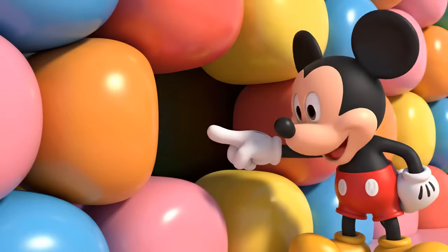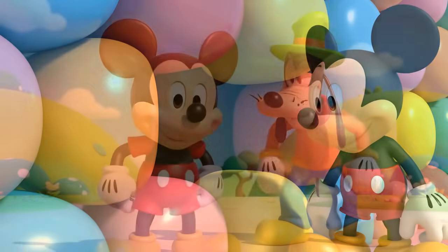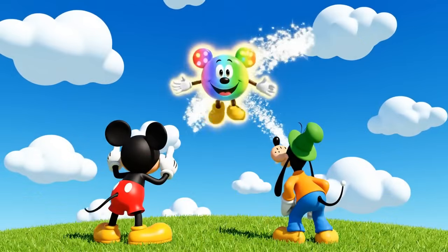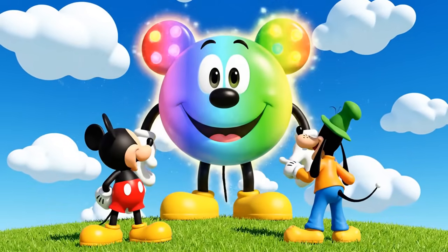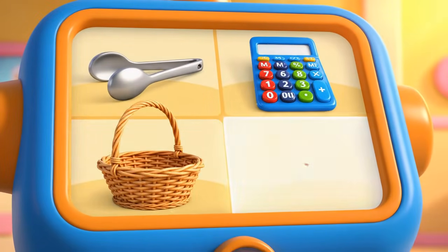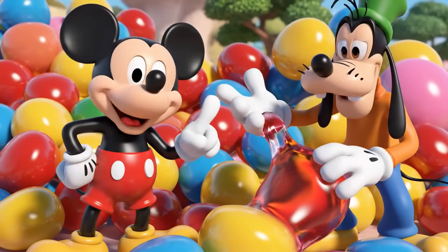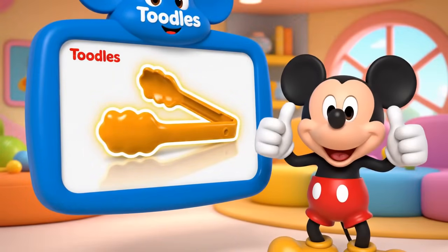See this hole? We need to add the right number of gumdrops to fill it! But first, we need our mousketools! Everybody say: oh, toodles! We have sugar tongs, a calculator, a basket, and the mystery mousketool! Goofy's hands are getting too sticky — which mousketool can help us pick up the gumdrops without touching them? Sugar tongs! You got it! We've got ears, say cheers!